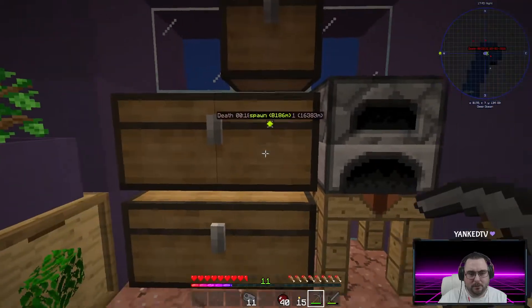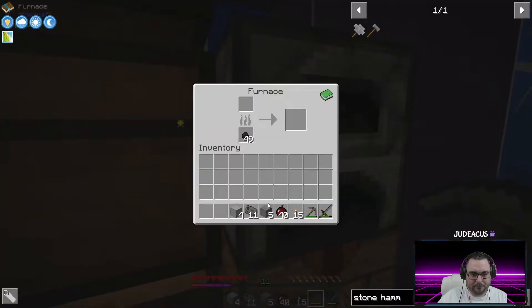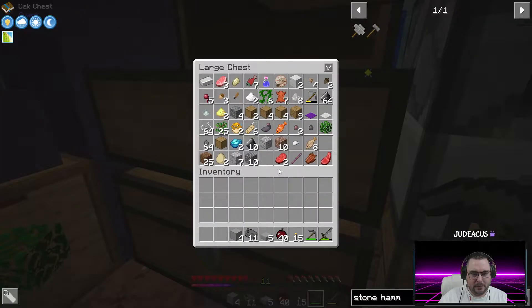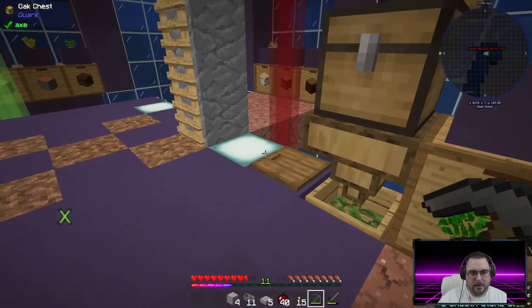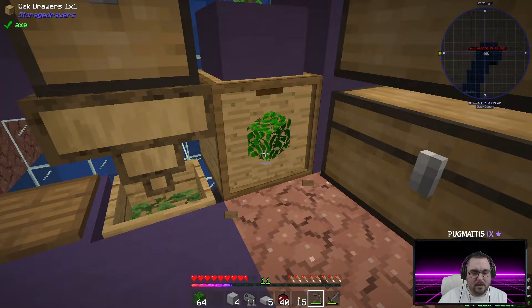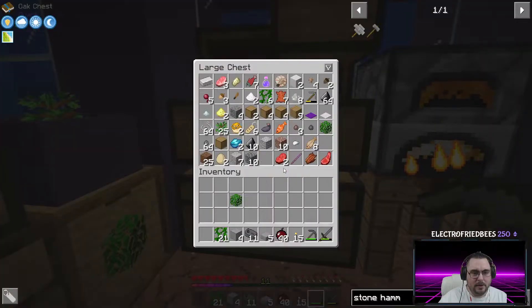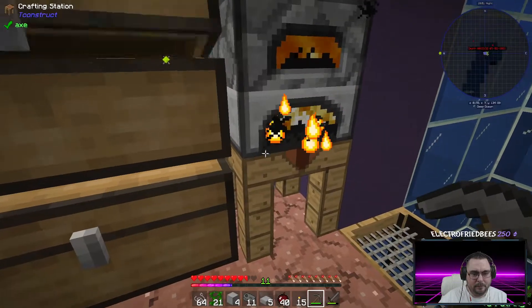We need a stone barrel, which is made out of smooth stone. And I wanted to make the mesh as well. How much of this have I got? It would just make life easy if you could just say how much you have.